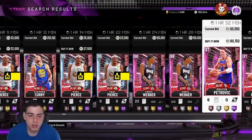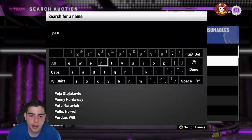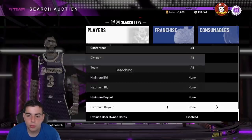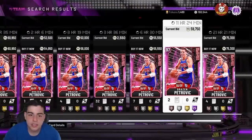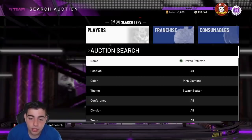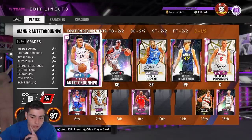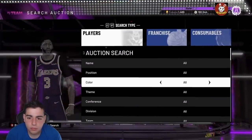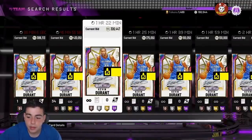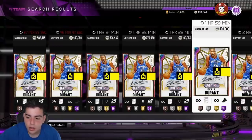Petrovic was 30,000 MT not too long ago and I was thinking about investing in him but ran out of MT. He's now 56,000 MT — he was flooded before. So right now is the best time to sell your team. I am putting up my whole team — you will see my team empty, keeping LeBron and Giannis. I saw KD go for 500,000 MT. Kevin Durant opal is at 386,000 with 38 minutes left — he's probably going over 480-500k. This game is insanity right now.